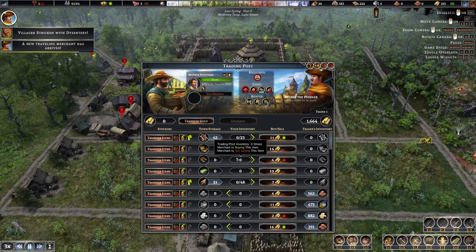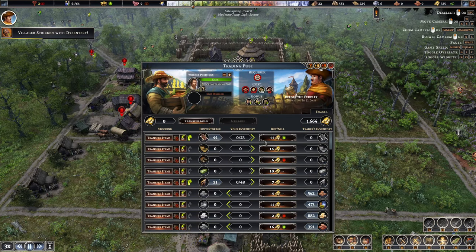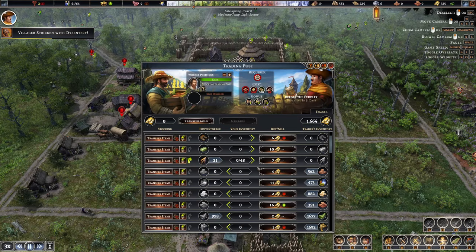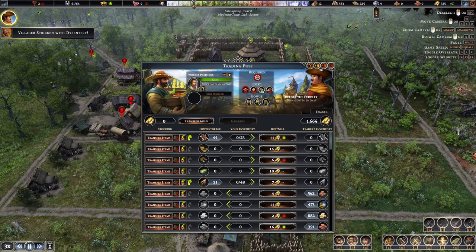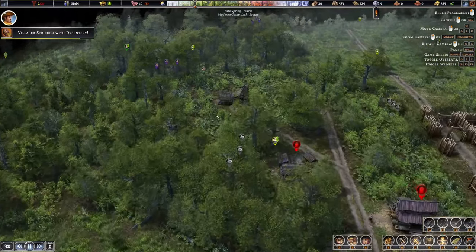We've got a bunch of stuff I want to build. Ooh, clay bricks plus 16 — we do need these. We'll see. We've got 50 days on this trader. I want to get our forester up, and I know that we do.